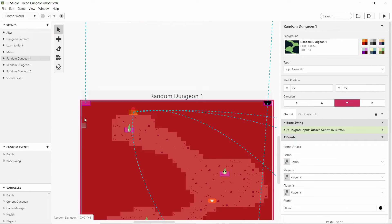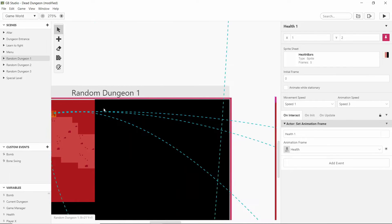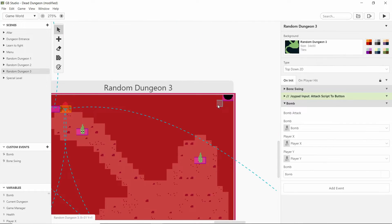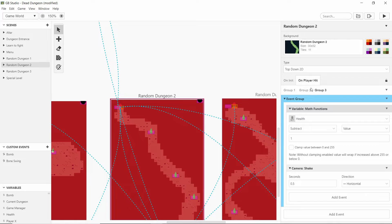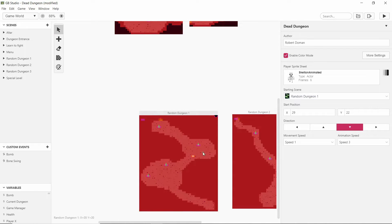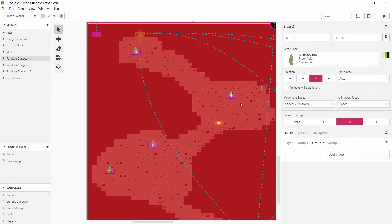I've also made sure to copy and paste the heart value and health values across all levels. I've also made it so the bomb comes with it so the player can use the bomb. I've set up the scene initiate with the right stuff, put the bomb into a custom event just like I did with the bone swing, and made sure that on the 'player hits' group the right stuff happens. The most work was copy and pasting these annoying slugs around.